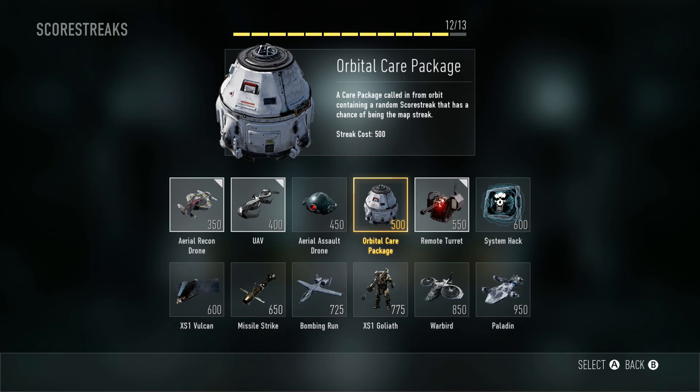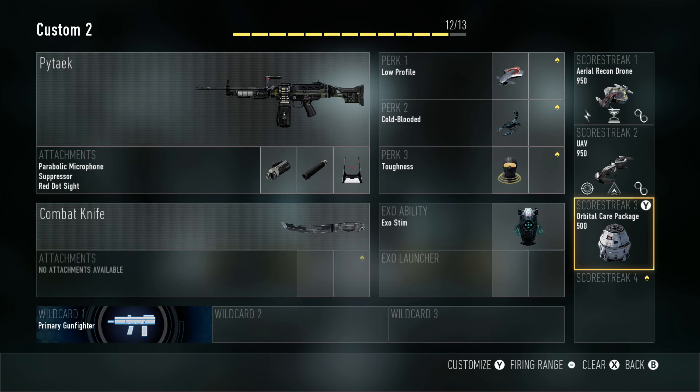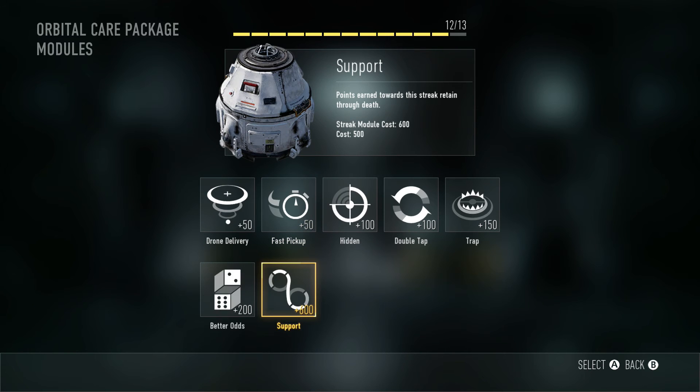Basically, I just wanted to show you that there are some options for terrible players out there like me to get scorestreaks. There are only four available that have the support option. What you could do is run a standard three-scorestreak package, add one or two of these support streaks, and then throw in something fun you're trying to go for if you maybe get lucky.